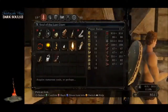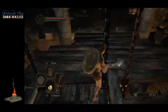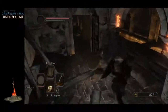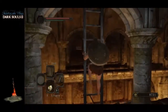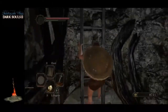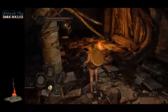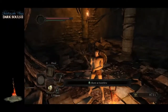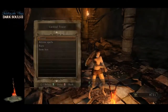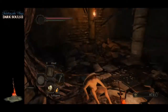All the bosses in this game will give you a soul — you can either consume the soul for runes or save it. You'll notice underneath my weapon there's a red bar — that bar determines your durability for your current equipped item.